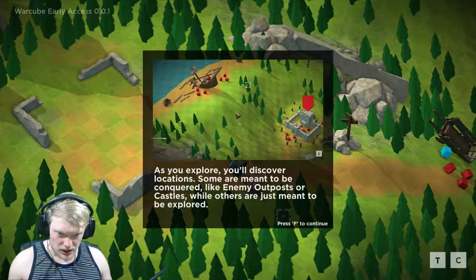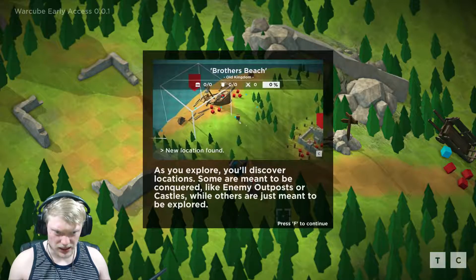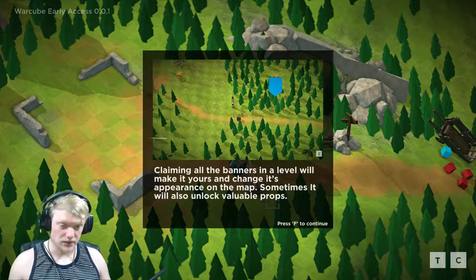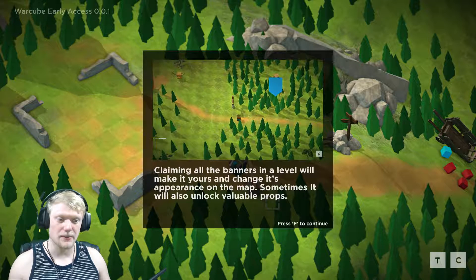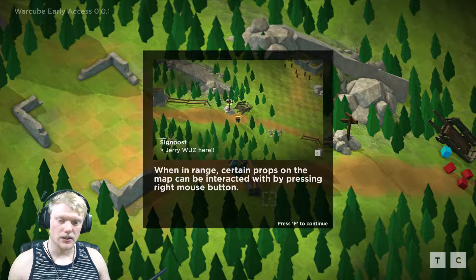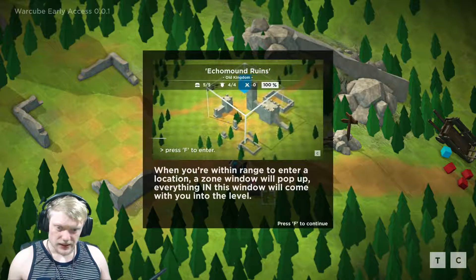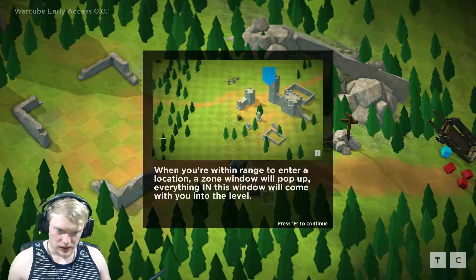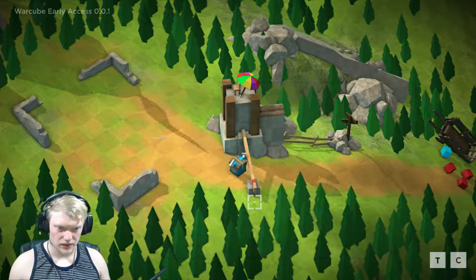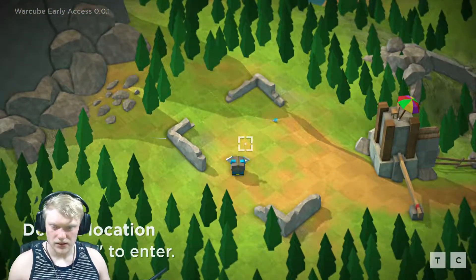So as you explore, you discover locations. Some are meant to be conquered, like enemy outposts. Claiming all banners in a level will make it yours and changes the appearance on the map — sometimes it also unlocks valuable props. When arranged, certain props on the map can be interacted with by pressing right mouse button. When you're within range to enter a location, a zone window will pop up. Everything in the window — yada yada yada, we'll figure it out as we go.